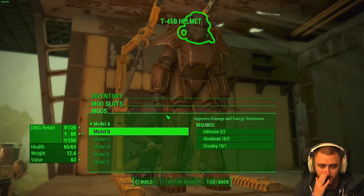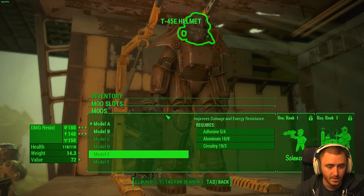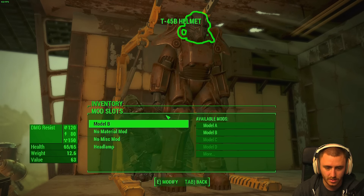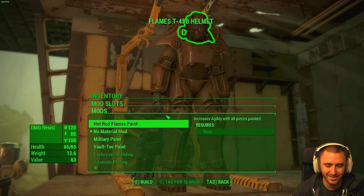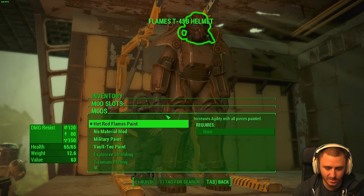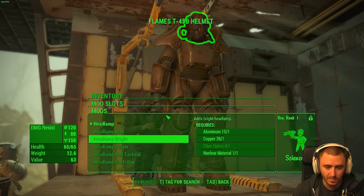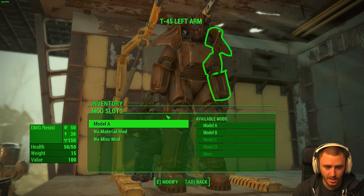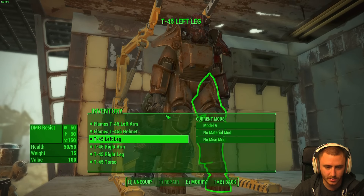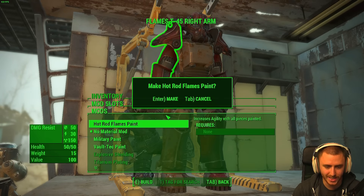We can mod it out — Model A, Model B. That's just the helmet so it increases damage resistance, makes it a little heavier. Look at all these mods you can get — holy shit! We gotta upgrade it. Model B — hot rod flames paint increases agility; with all pieces painted it increases strength. We got the hot rod paint — we can put that on everything! Paint all of them!